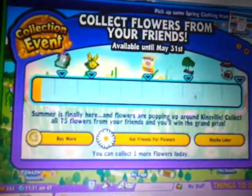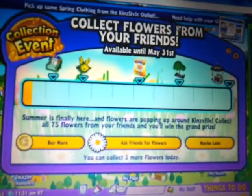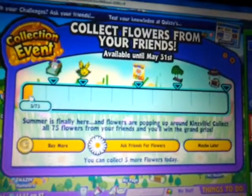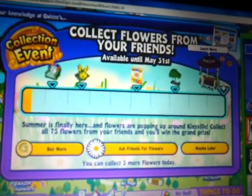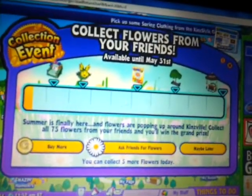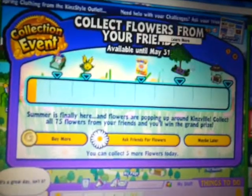Now I should probably look at the gazebo. Have you guys started this yet? It's the collection event for spring — collect flowers from your friends until May 31st. Every day you get a free flower, but you can also ask your friends with this button right here to give you flowers. You basically just collect flowers up here, and this is the grand prize, which is the gazebo you saw on the front page a minute ago. Yeah, this sounds like a lot of fun. You can also buy more with e-store points if you have them — I currently don't, but I should get some because I want to win this gazebo.